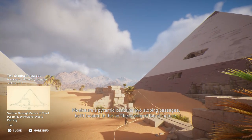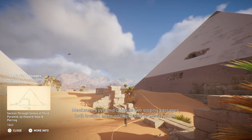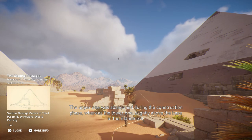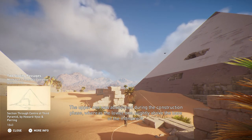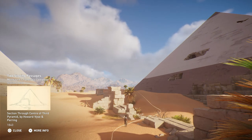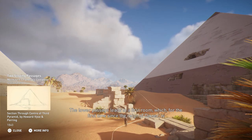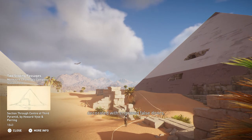Menkare's Pyramid contains two sloping passages, both located in the northern side of the structure. One slightly above the base of the monument constitutes the real entrance. The lower passage leads to a first room which, for the first time since the reign of Djoser, is decorated with engraved false doors.